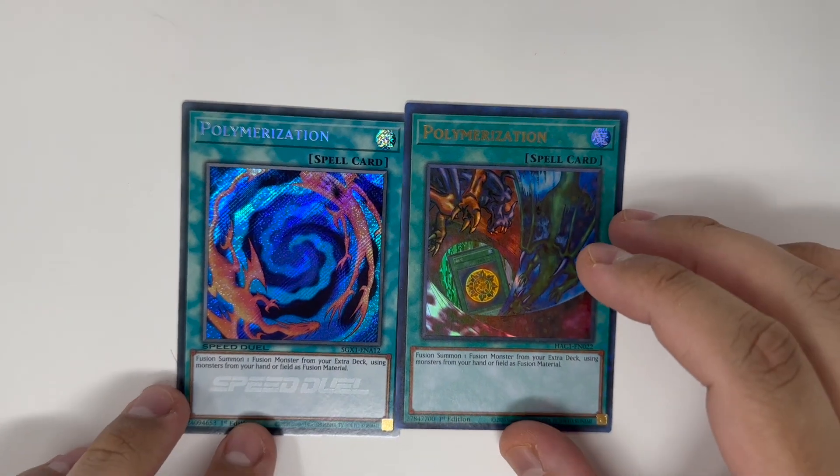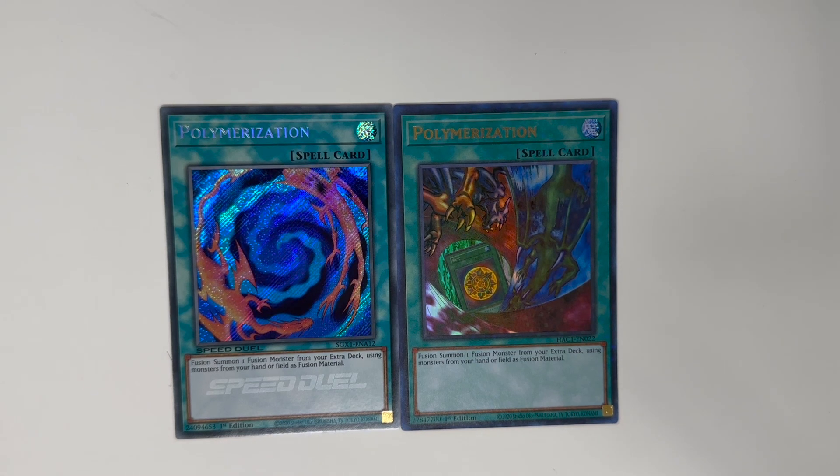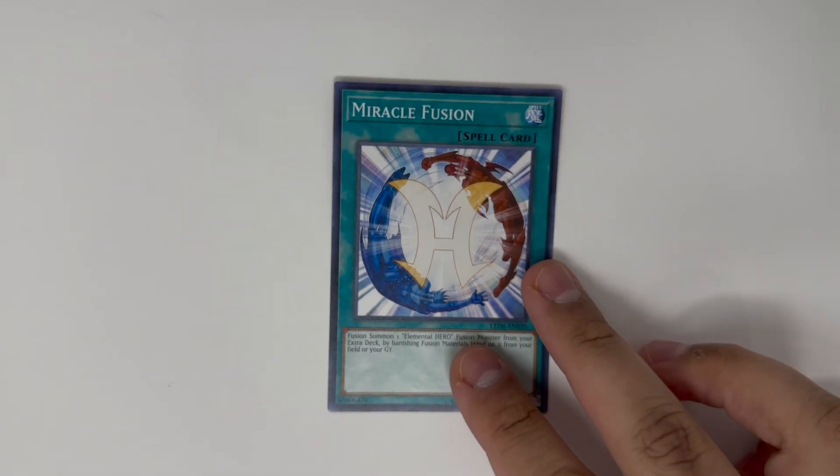Two copies of Polymerization — you're going to use this card to make your fusions. You run two because you run two Vyons so you can use its effect to search Poly. Also having this in your hand is not bad because if you brick you can use Poly to get rid of those bricks by fusing them — so if you have like Plasma and Malicious, you can get DPE, or Dangerous, or Dystopia depending on what you have, so you're not just bricked.